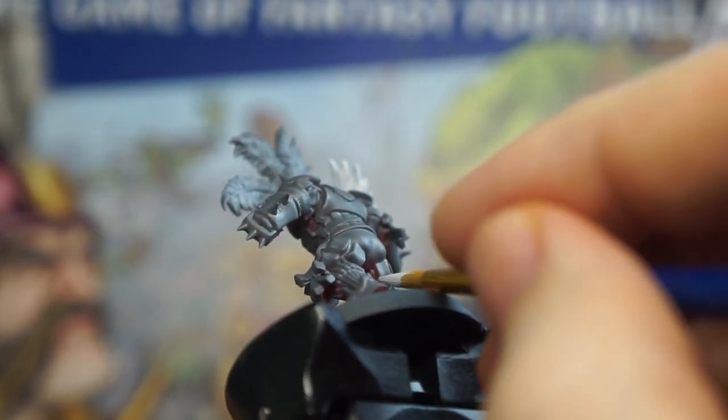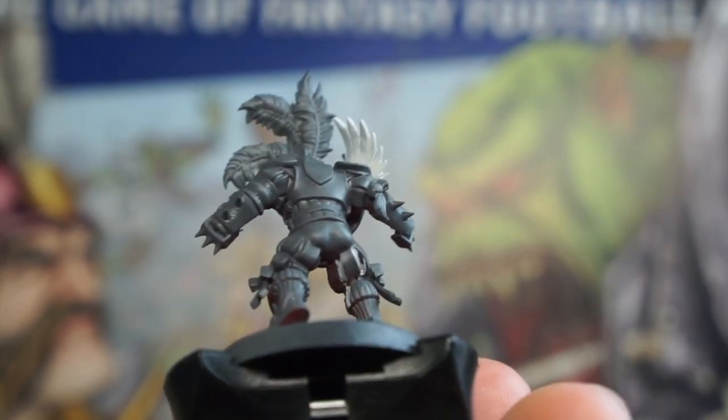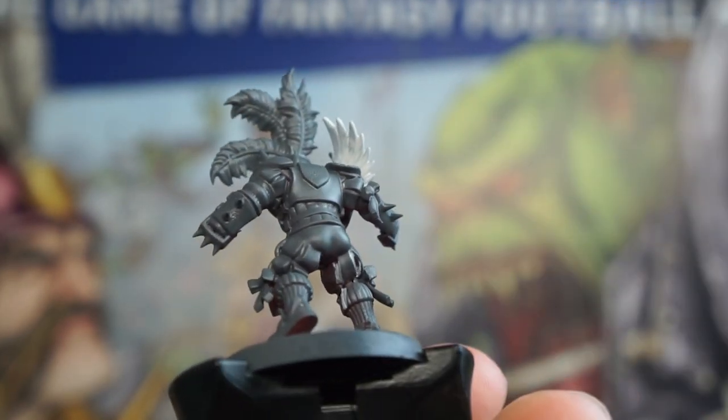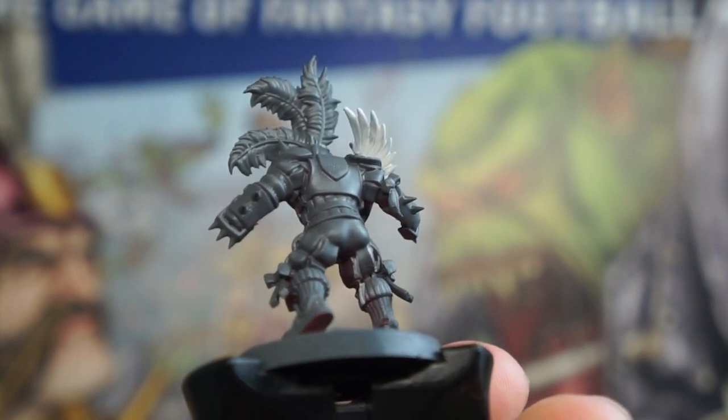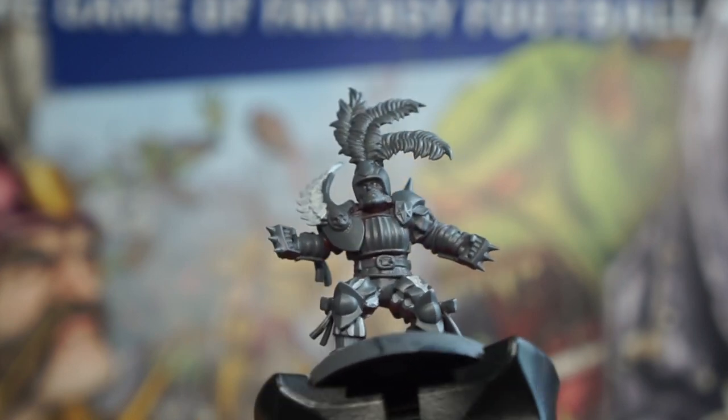So to make things a bit easier, I'm going to thin my white down and just cover over all of these slits in their clothing. This way we can work nice and quick, and don't have to worry about messing up and having to correct over these detailed parts later.